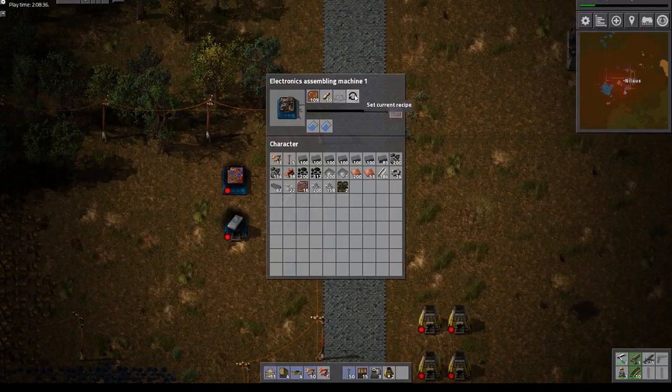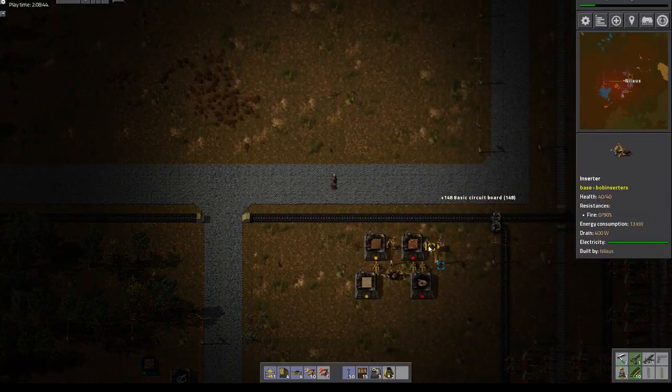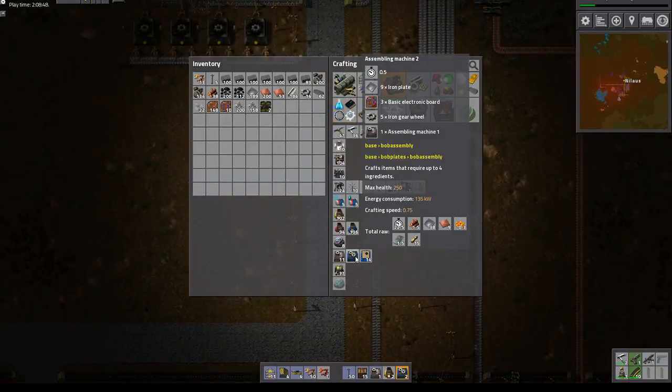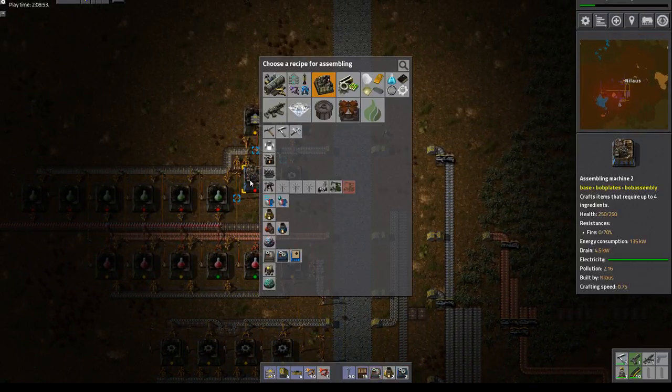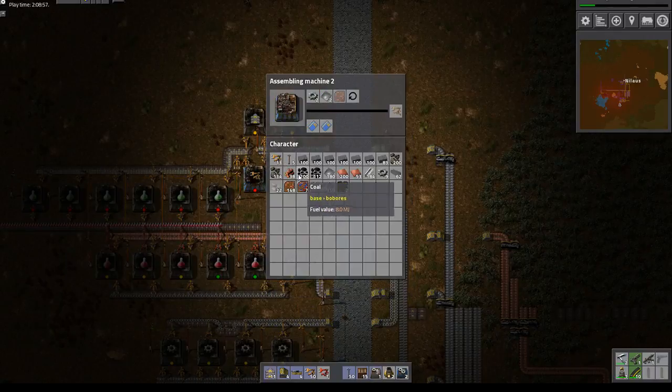We have a few of these assembled just yet. That's very nice — we finally have some. I know they are manually created. It doesn't matter because I want some blue assemblers, because the blue assembler can make...